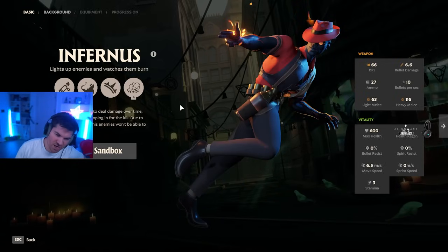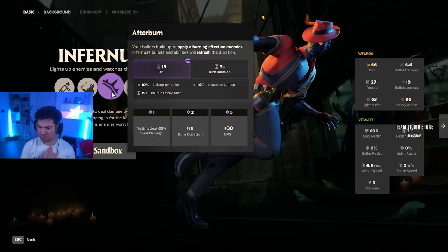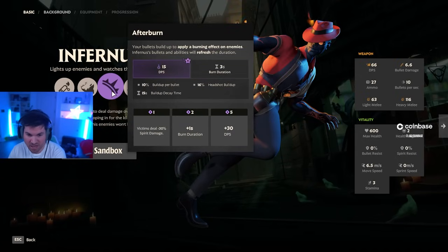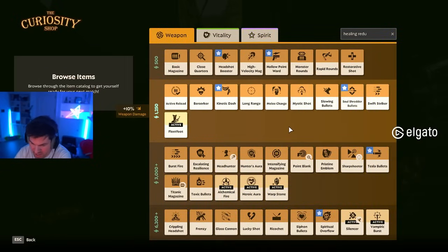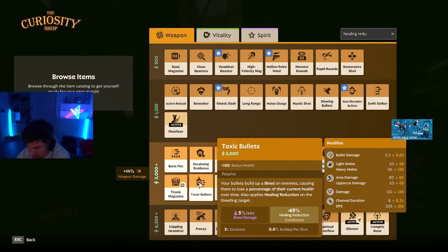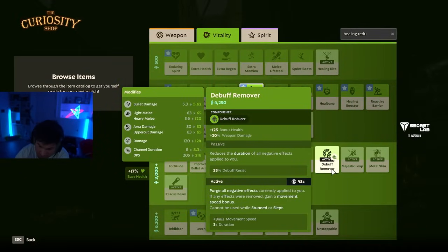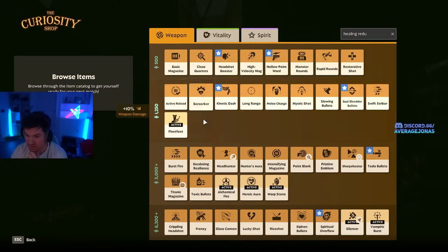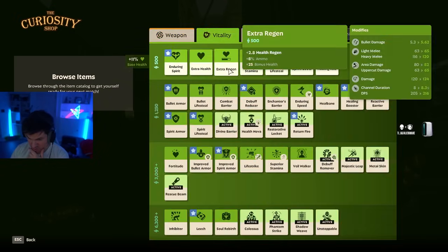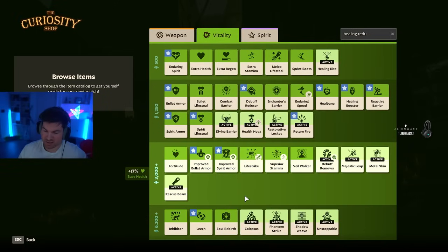Infernus has a very interesting toolkit where he excels when he's able to apply his damage-over-time on a lot of targets. He usually gets Ricochet, Leech, and just Flame Dashes around trying to apply Afterburn on all his targets. He also always buys Toxic Bullets — it's pretty much a core item on any Infernus build because it synergizes so well with his Afterburn. First, it means he will always put a lot of debuffs on you, so Debuff Remover is a good item to consider. He always gets extreme amounts of Spirit Lifesteal, so the Holy Trinity of Anti-Heal is definitely great against him.